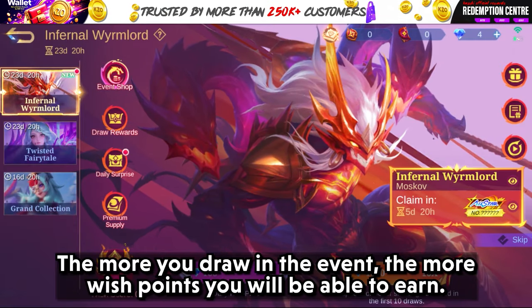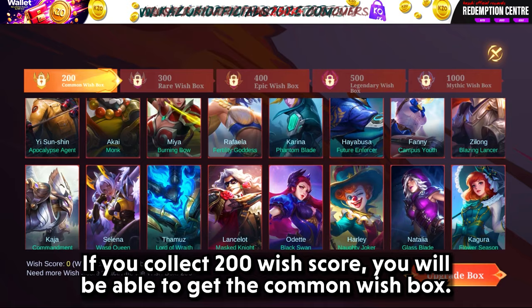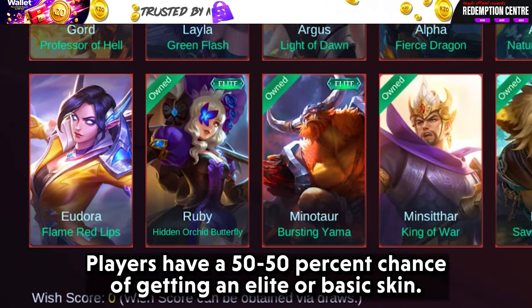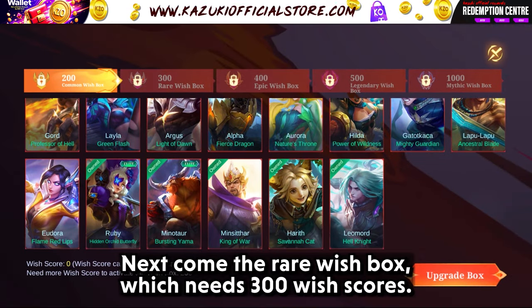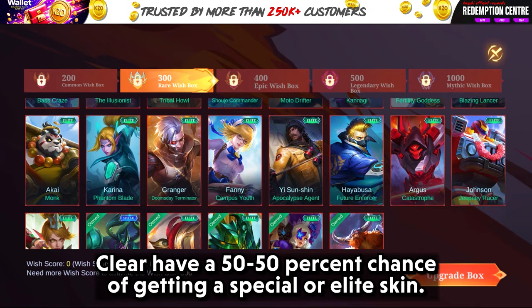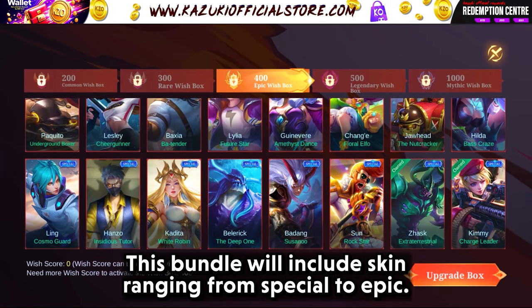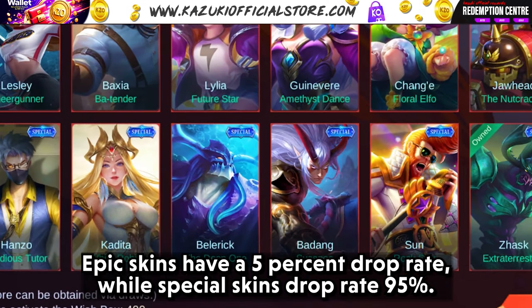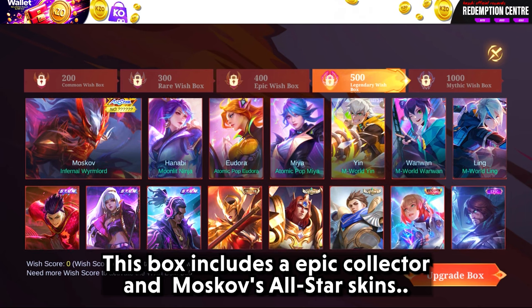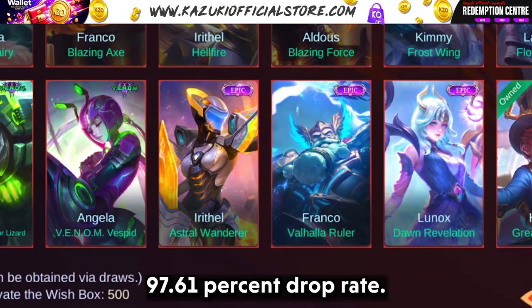Next, we have the wish score system. The more you draw in the event, the more wish points you will earn. Getting a higher wish score means you obtain nicer skin chests to redeem. With 200 wish score, you get the common wish box, which includes basic and elite skins at a 50-50% chance. With 300 wish scores, the rare wish box gives special to elite skins at 50-50%. With 400 wish points, the epic wish box includes special to epic skins — epic skins at 5% drop rate, special skins at 95%. With 500 wish scores, you obtain the legendary wish box containing epic, collector, and All-Star skins, where high-tier skins have a 1.83% drop rate and epic skins have a 97.61% drop rate.